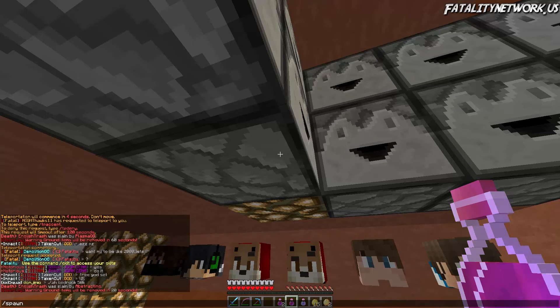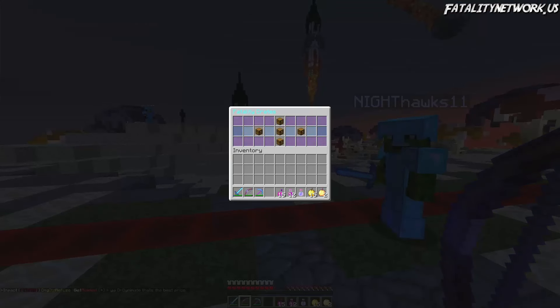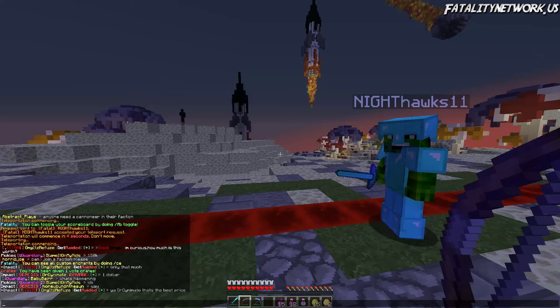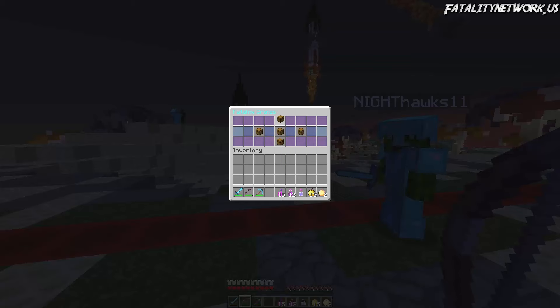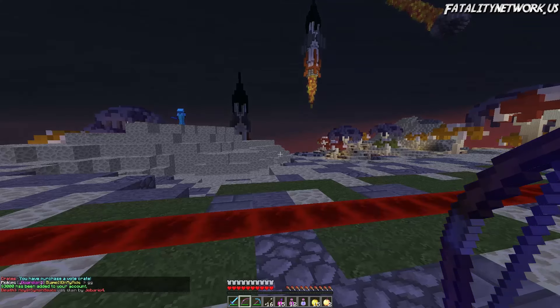By the way, I got a vote key and got bedrock, which is alright I guess. Nice. Alright, I'm going to go to spawn and try and kill some people. Here we go. We're going to open a vote crate — we just got given one by the server. Let's open it and see what I get. Hopefully I get something good so we can PvP. Please get mana or gaps. Oh my god, 3k. I didn't want the mana, but hey.